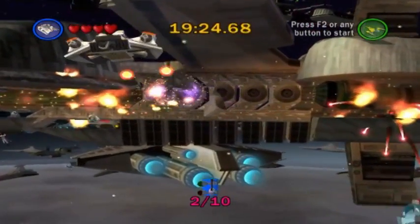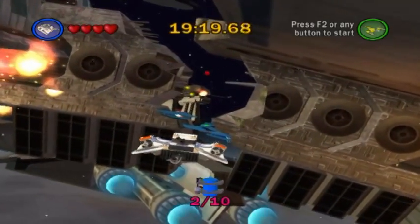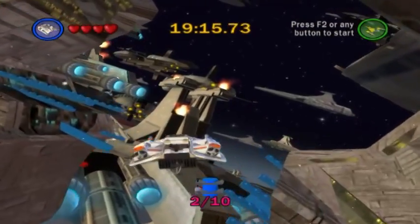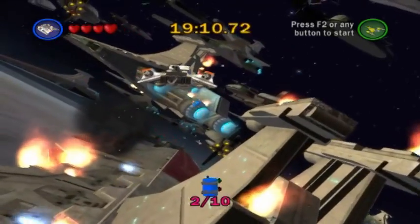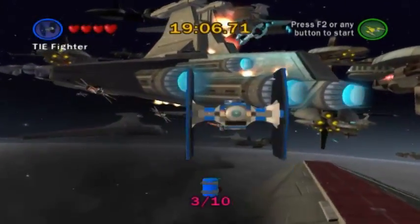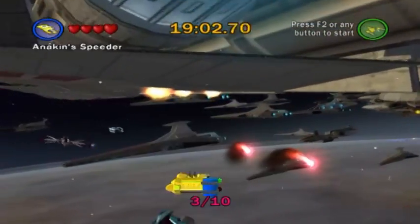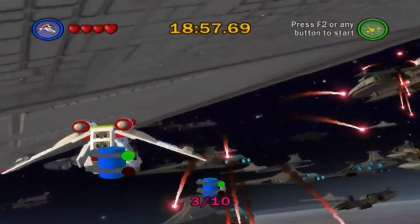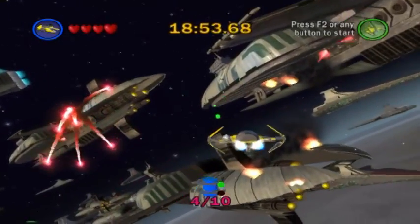The process for completing the level is exactly the same. You have to blast the targets on obstacles that are blocking your path, and also shoot down any droid fighters in case you're running low on health. There's number three. I would recommend picking a smaller ship for the sake of being easier to see the minikits that are scattered throughout the level.